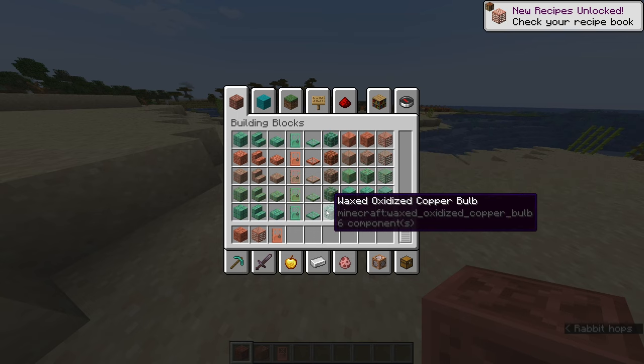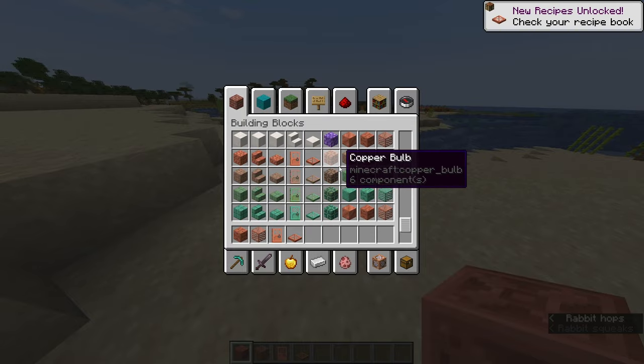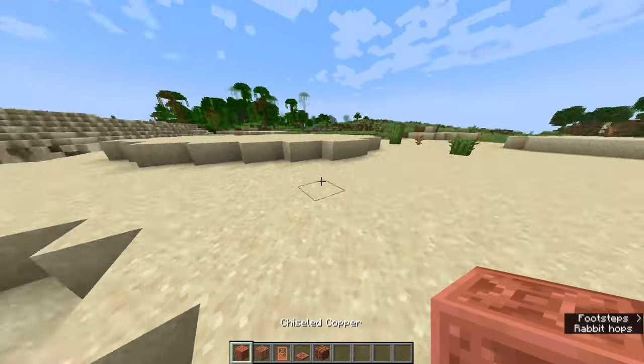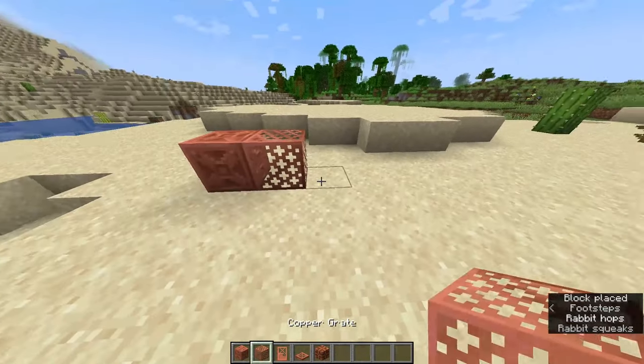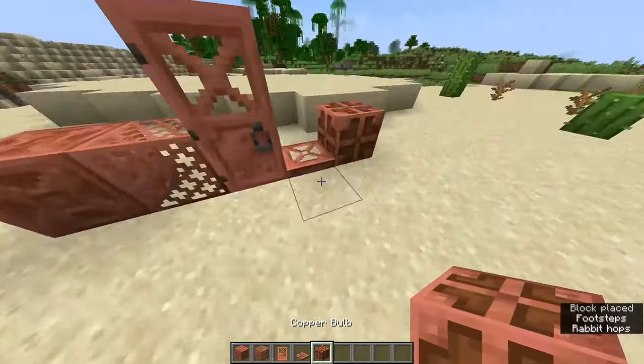We also have a copper trapdoor and a copper bulb. All these blocks are new copper variants: copper grate, copper door, copper trapdoor, and copper bulb.